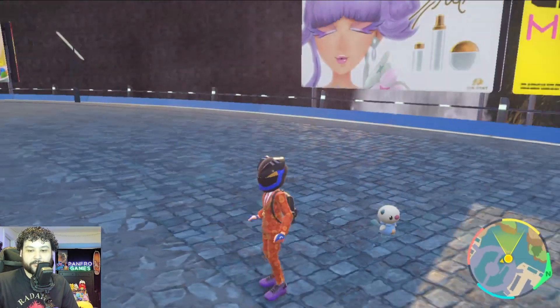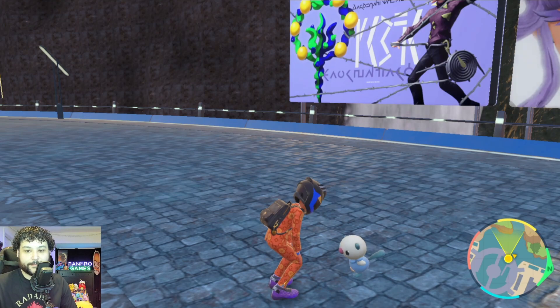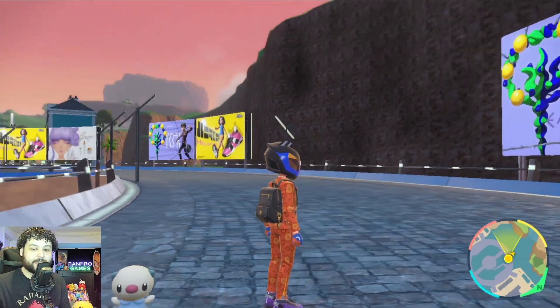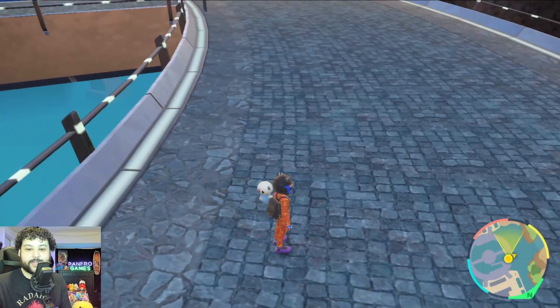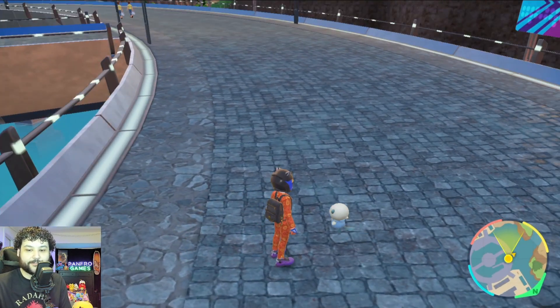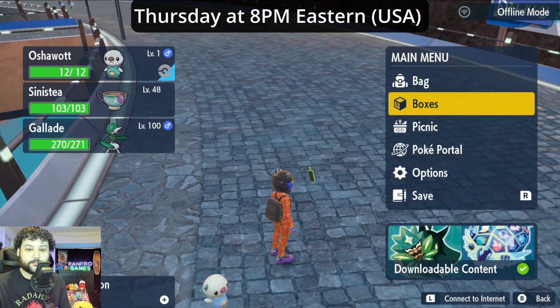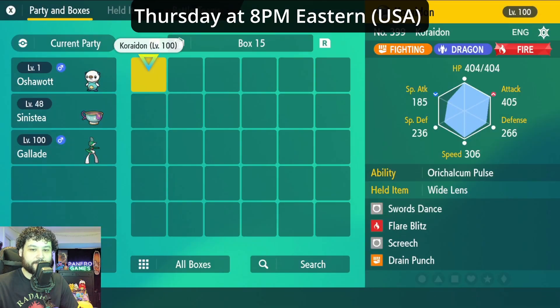Oshawott just came out in the raid event and now it's time to give some of these away to the community. I'm an avid believer that the egg hatching method in Scarlet and Violet is not great — it takes a lot of time, and a lot of people don't have time for it. So I'm going to give out a bunch of these to the community for free.